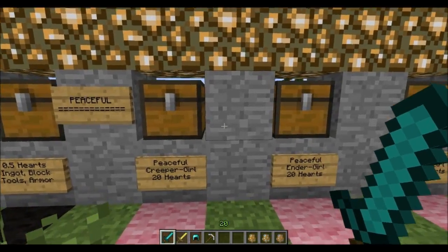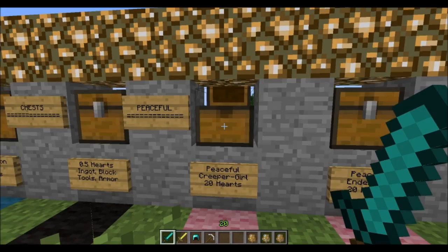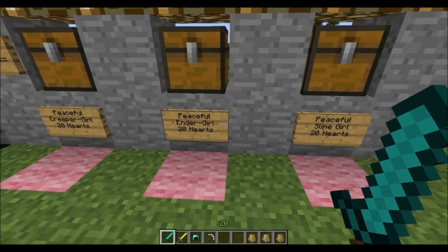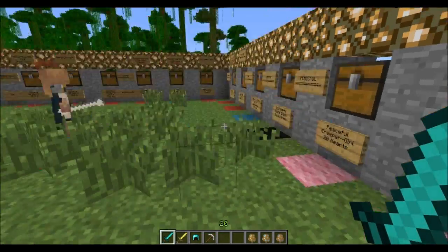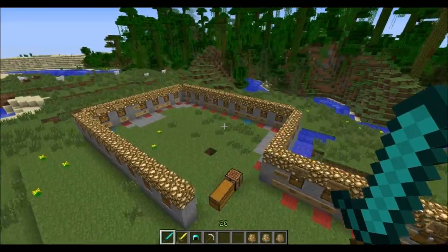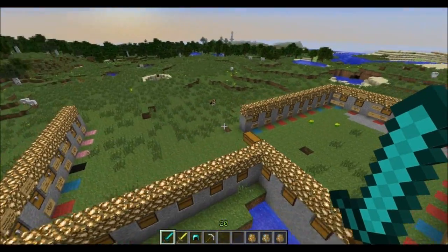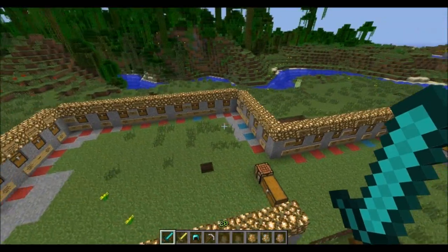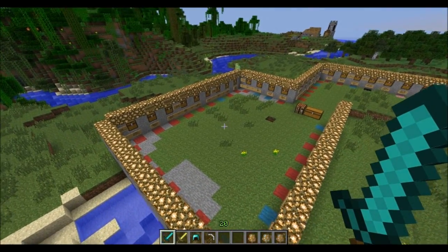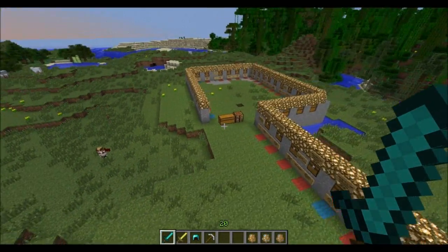Last but not least, there are some peaceful mobs without spawn eggs that you'll encounter in the world — they won't hurt you and can drop a Creeper Girl. The peaceful Ender Girl and Slime Girl also drop the Creeper Girl. This mod is under heavy maintenance so many more mobs should be added. It's well worth checking out the forum post linked in the description. Thanks so much for watching and hopefully see you in the next spotlight!